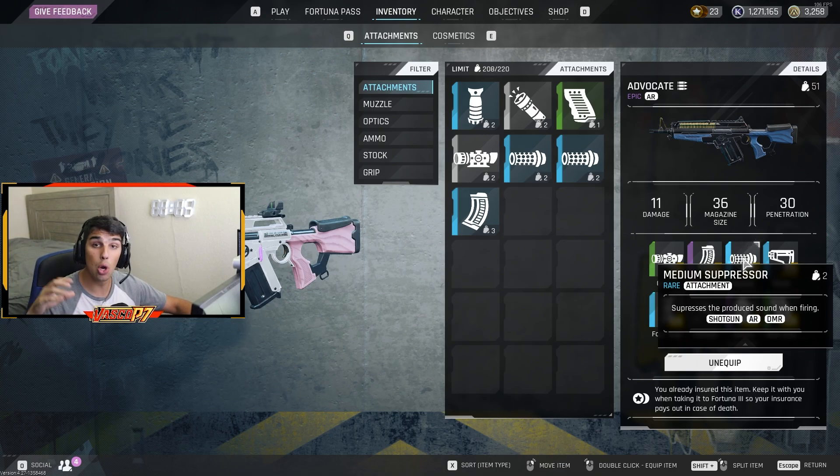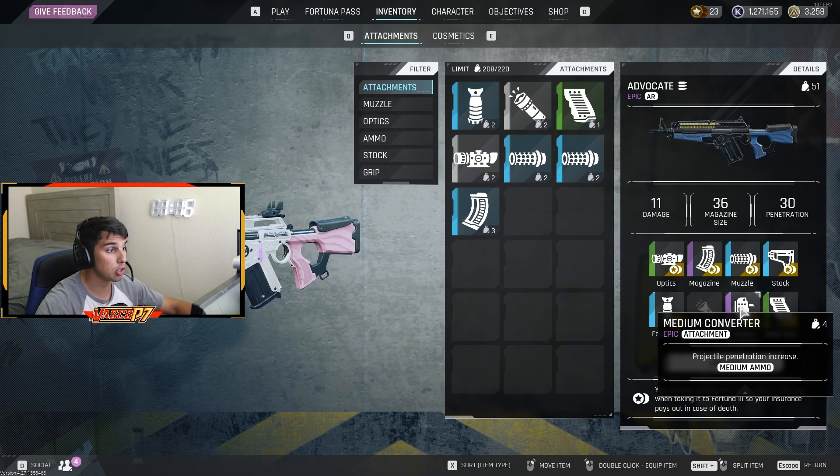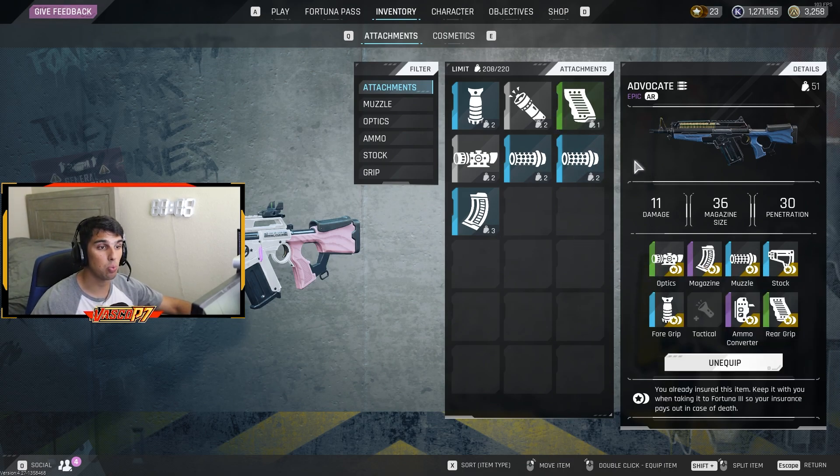A medium suppressor is something you should really have on every weapon — it helps contain your shots and gives you the jump on enemies. I have an ultralight stock, a tactical foregrip, and a purple medium converter. If you're going after mobs, Jeffs, or creatures, maybe swap in the creature converter instead. For the rear grip I have a green one — you can't craft blue or purple, so if you find a green one, keep it. That's the full loadout I rock with the Advocate.